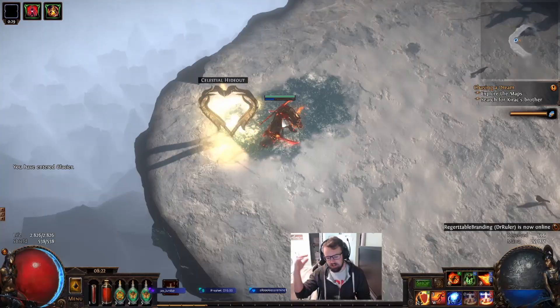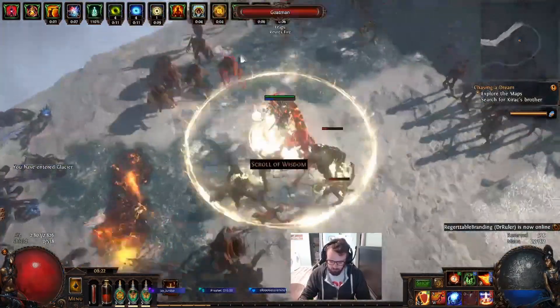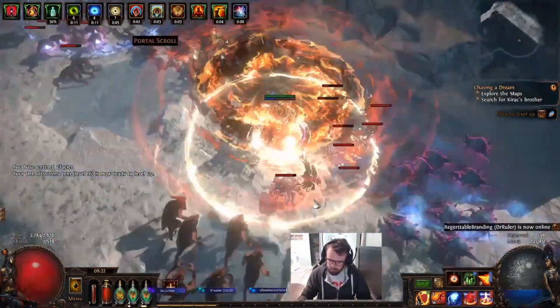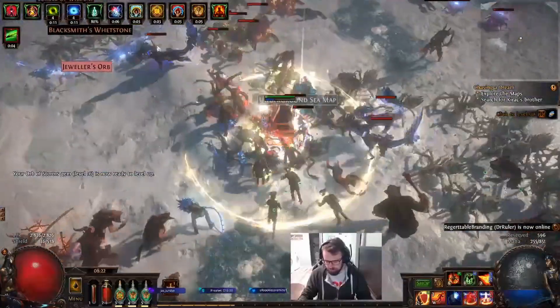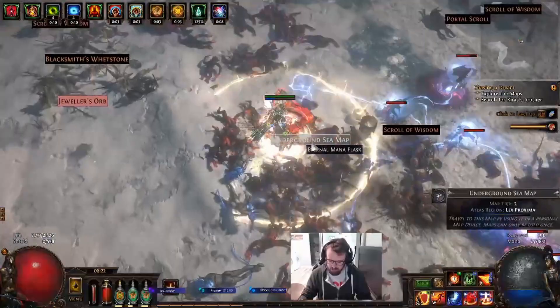Right now I'm barely over the sustain. If I'm killing things with Righteous Fire, I'm fine — I'm sustaining just fine at this point. If I'm going into a boss fight where I don't have Righteous Fire up, I have a Life Flask on, and that barely nets me a regen.